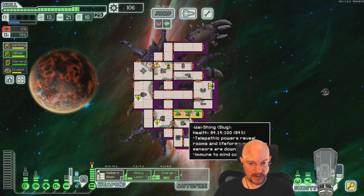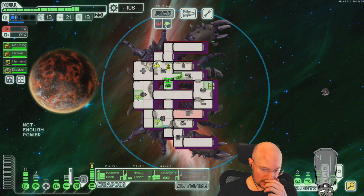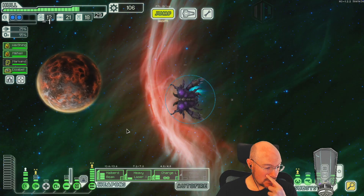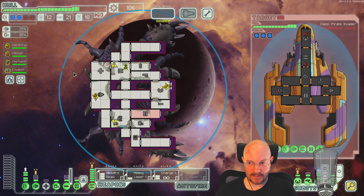106 scrap! Could get my third shield. Not getting a store this sector unless the exit beacon is a store. Although if I get a Zoltan Shield I don't feel like I just need the third shield right now. Nazdravi — requires the W to be read as V in English. Nazdravi... that sounds Russian to me. But I don't know if Polish should sound Russian — I know next to nothing about either.